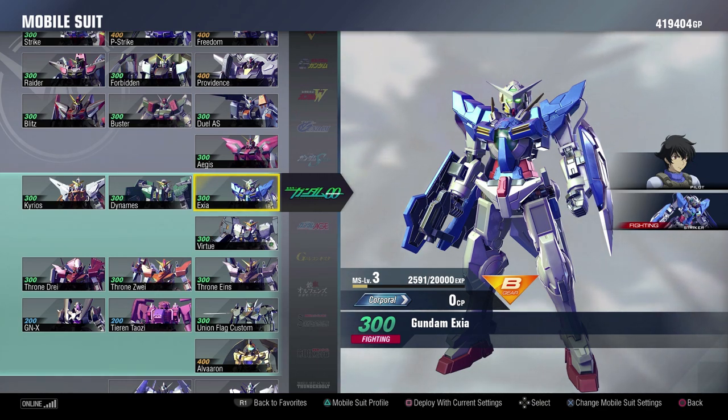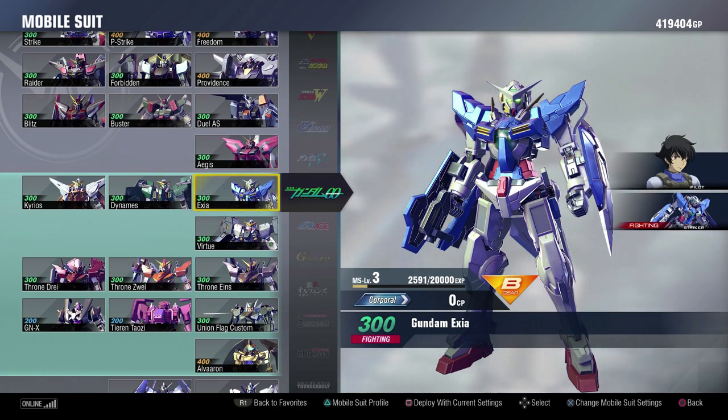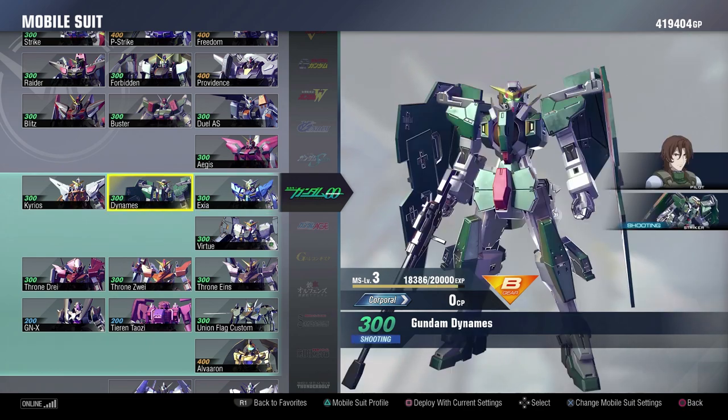The Exia is a lot of fun to play with. It's the only suit in this game that has the ability to resurrect, basically, with 100 cost if you are the last suit taken out and your team is about to lose. It has really good melee with some decent range. The Dynames is the opposite of that, with really good range and some decent melee. I think the Dynames is a lot of fun to play as in this game — they did a very good job with it.